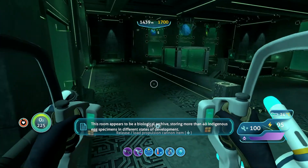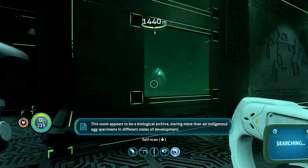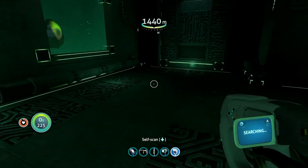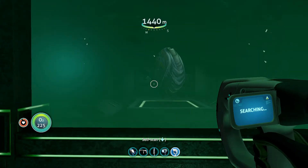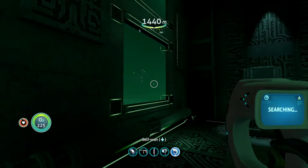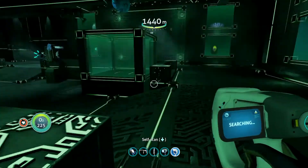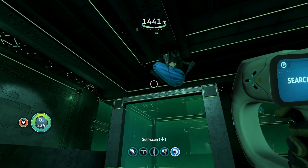Let's go to this one. This room appears to be a biological archive storing more than 40 indigenous egg specimens in different states of development — interesting. I hope that doesn't mean 40 scans. Some of these I've gotten before already, and they're bigger than they're supposed to be, some of these.